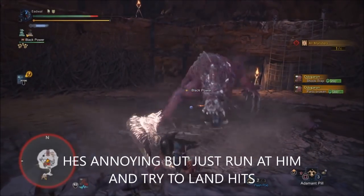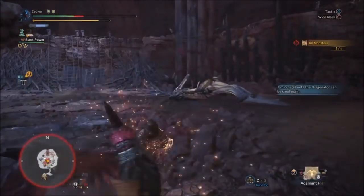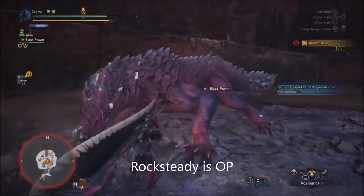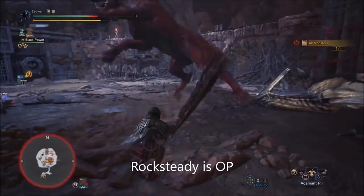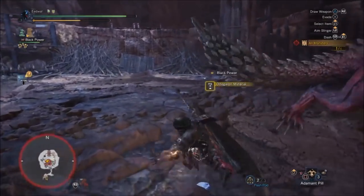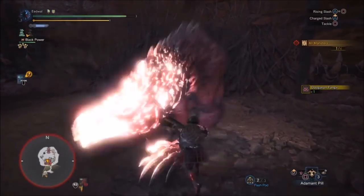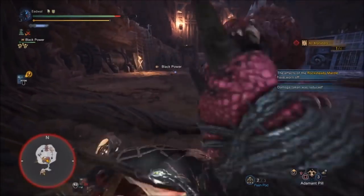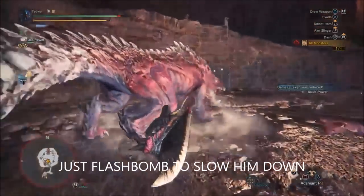The Odogaron is pretty hard but if you just run at him he's pretty easy. If you hit him you'll hurt him. It doesn't matter if you're slow — you'll have way enough time to kill him before the Diablos spawns. Just try to tag him. If you build defense, you just hit him and he'll go down eventually. If a monster is too crazy, just flash bomb him and he'll be less crazy.